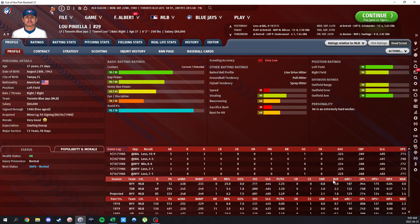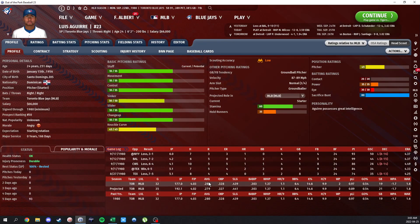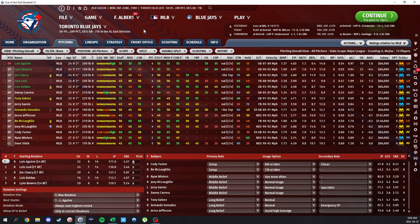I also track pitch per plate appearance, and then the running stats: UBR and BSR — the ultimate base running stat and the base running value. Then the big time stats: OPS, OPS plus, WOBA, and WAR. For pitching I like opponent batting average, opponent on base percentage, and you can see how much luck they've had. You get FIP and WHIP, ERA, strikeout and walk percentages, hits per nine, wild pitches, the leverage relievers have been in, stolen bases allowed, and WPA.